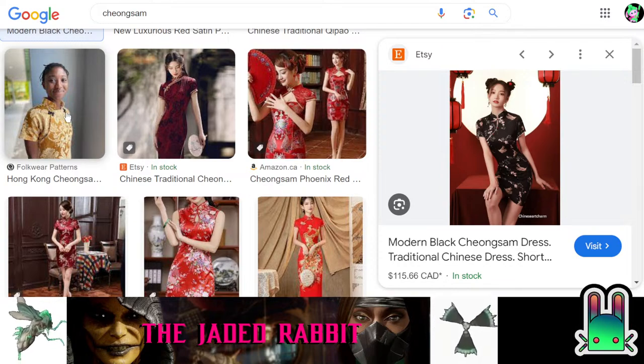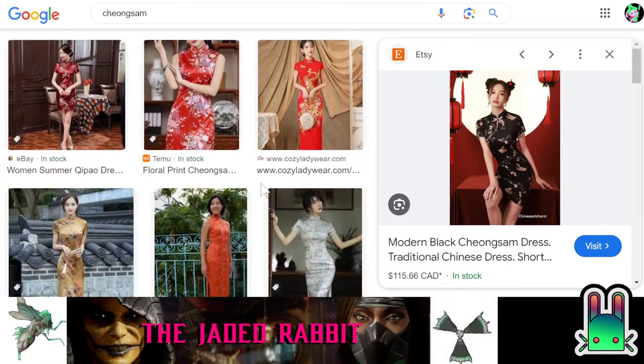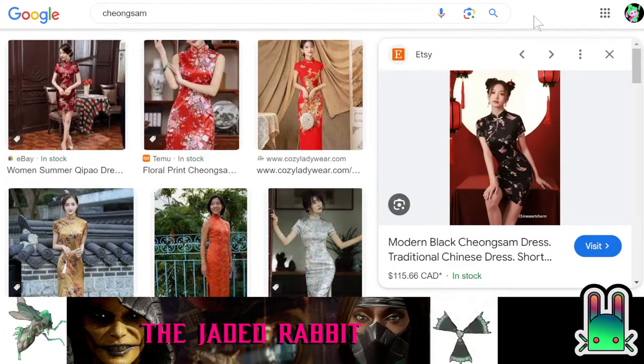That's a black girl wearing a China dress — I love it. I typed in 'pictures of white family' and I got pictures of — it was amusing. I suggest you type into Google 'pictures of white family.' But yeah, this is a Chong Sam — it looks really nice.